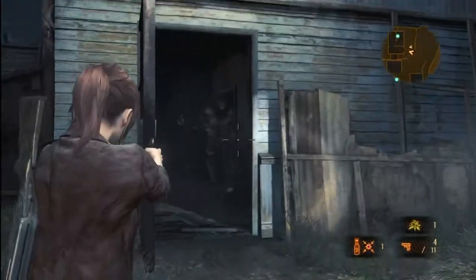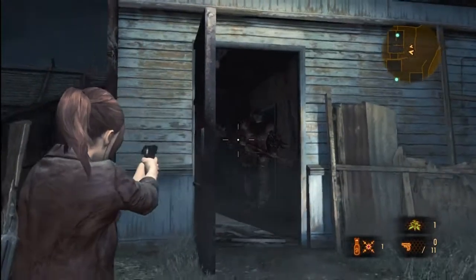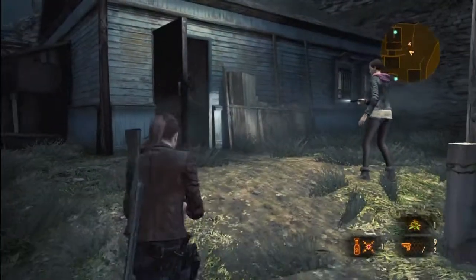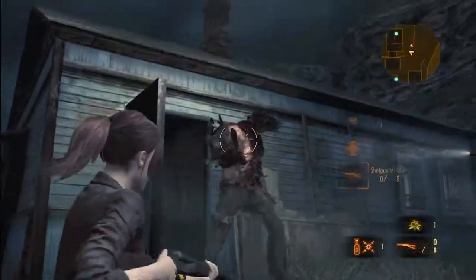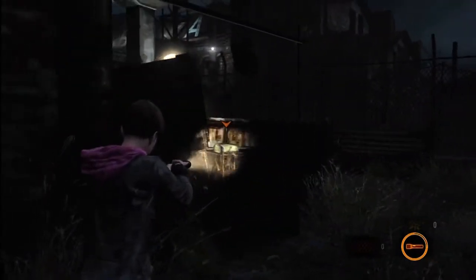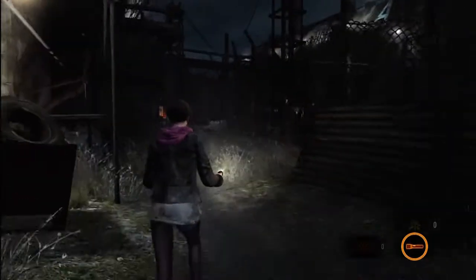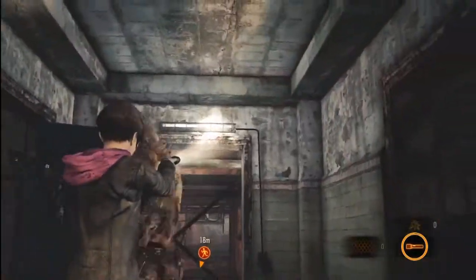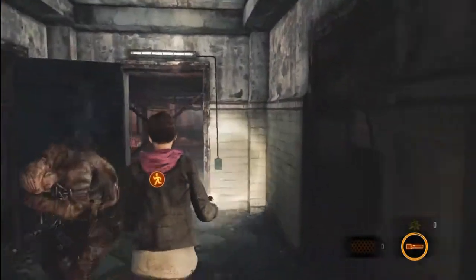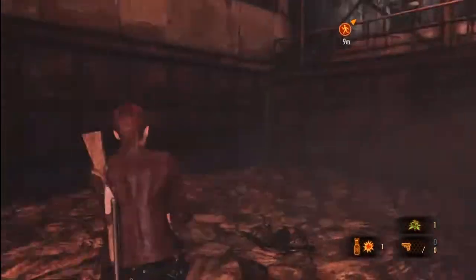You can switch between the characters at any time, which is handy in Claire's campaign as she takes charge of firearm duty while Moira helps out with a flashlight — a tool that does more than just light your way. Switch to Moira and you can shine it around to discover hidden items which gleam as the light hits them, then focus the beam with a button press to identify the item. It's also a combat tool: focusing the beam on an enemy's face for a few seconds blinds them, putting them in a stunned state that allows you and your partner to deliver a melee attack — saves on ammo and lets Moira put her crowbar to suitable use.